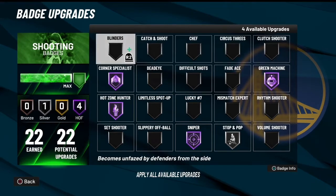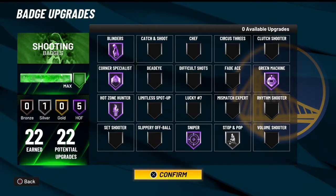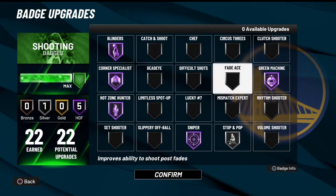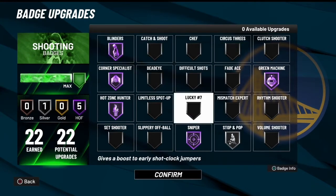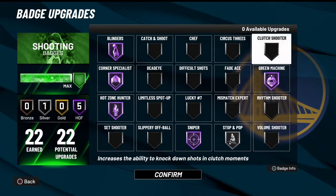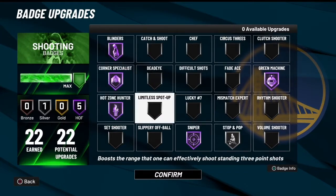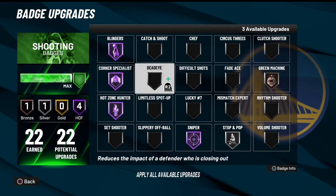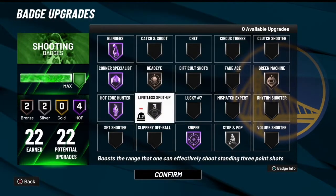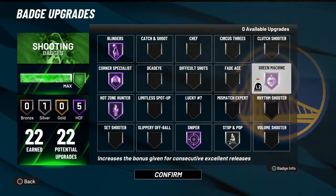The last one - I put Blinders Hall of Fame. This is actually my setup right here and I really haven't changed this at all throughout the six months in the game. If you want, you could take off Green Machine, drop that down to Bronze or Silver, and throw on Dead-Eye and Limitless Spot-Up. I am gonna try that setup pretty soon, but this is what I run for now.